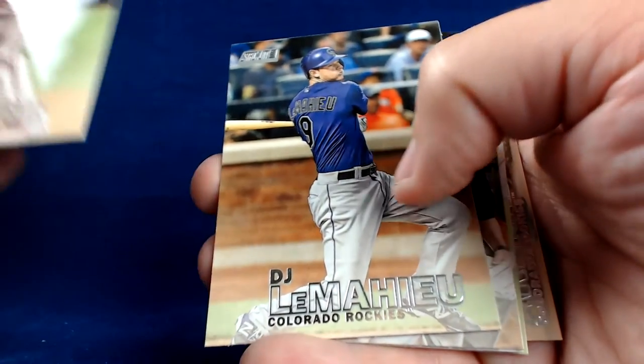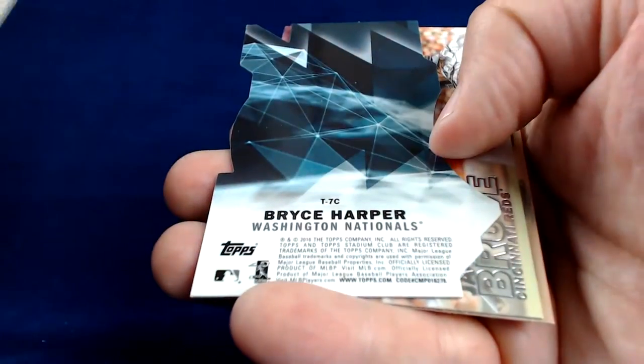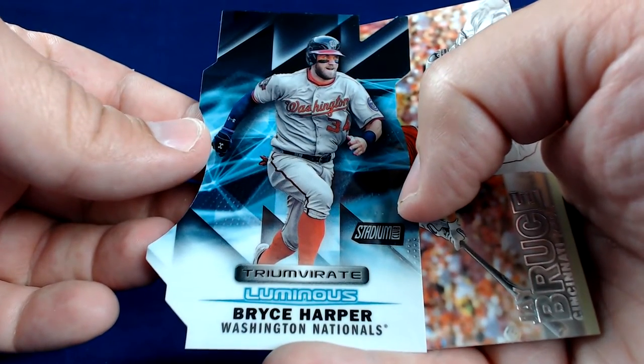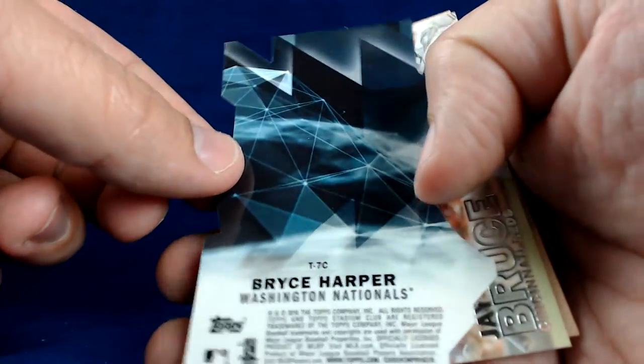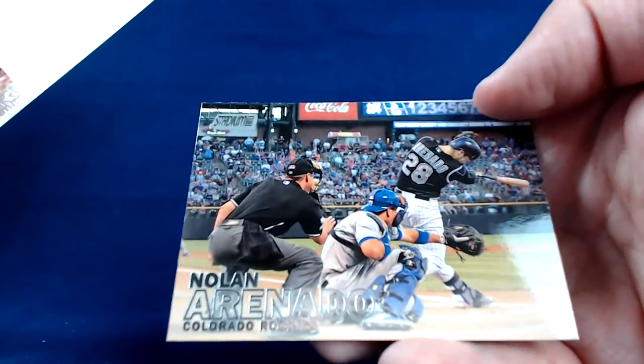Ryan Howard of the Phillies. DJ LeMahieu. Nelson Cruz. Martin Prado. Mitch Moreland. Got another Bryce Harper insert — it is a Luminous Triumvirate, a nice die-cut insert. Mr. Bryce Harper, who is not having the best year. Hopefully he puts things together for the rest of the year and continues to build up his numbers. He got off to that killer start and he's been struggling.